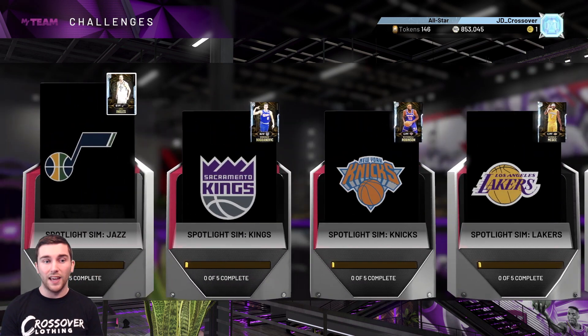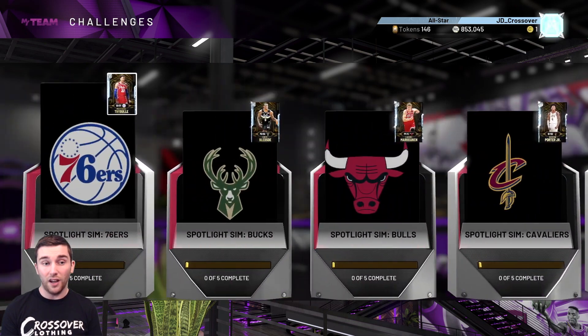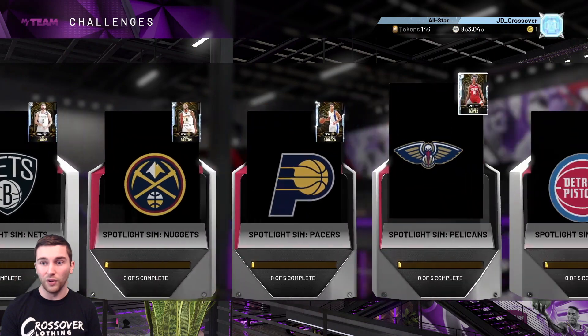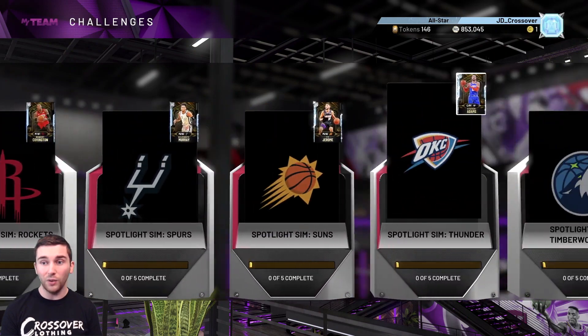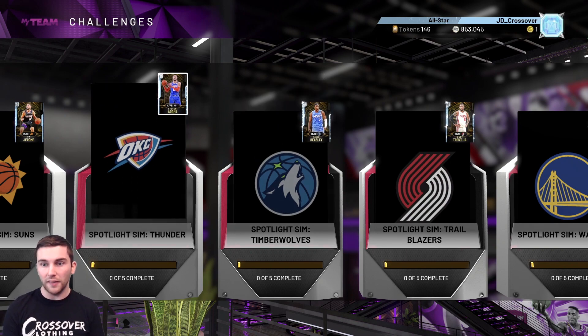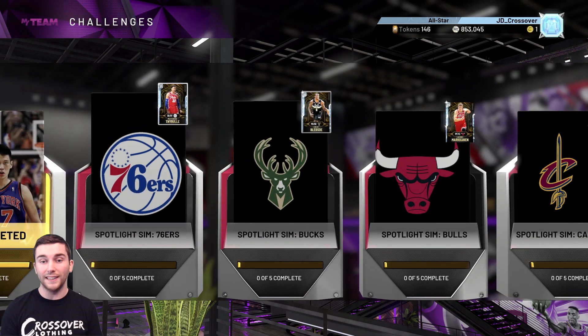That Clamps badge is so important this year - if a card doesn't have it, it's not going to make any good teams. For the shooting guard position, we're going with Malik Beasley - not Michael Beasley, who is the pink diamond in our squad. Malik Beasley comes in really nice at the shooting guard position. If you're looking for a starting shooting guard, definitely recommend this guy. The backup shooting guard would be Matisse Thybulle from the 76ers, looking really nice as well.